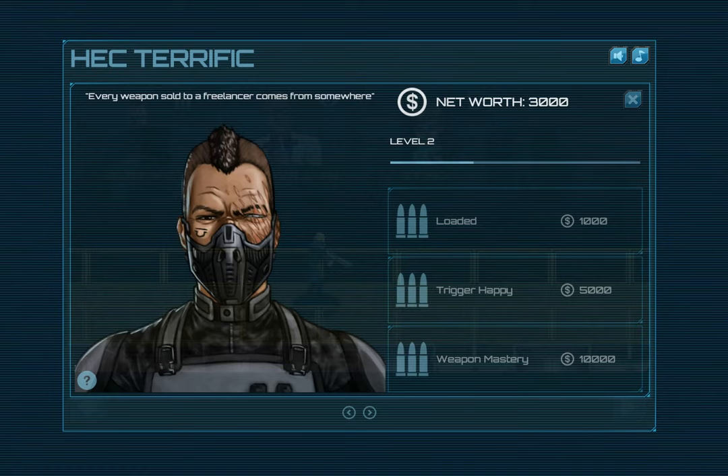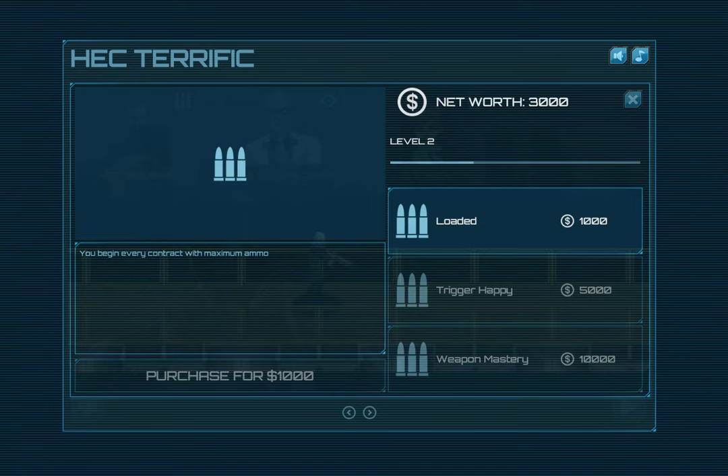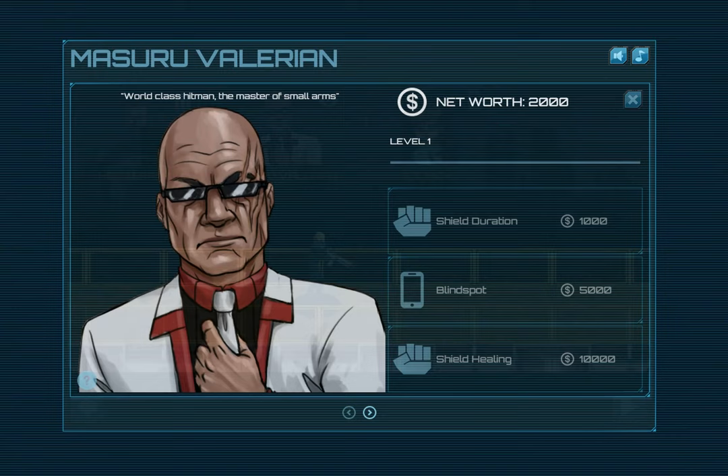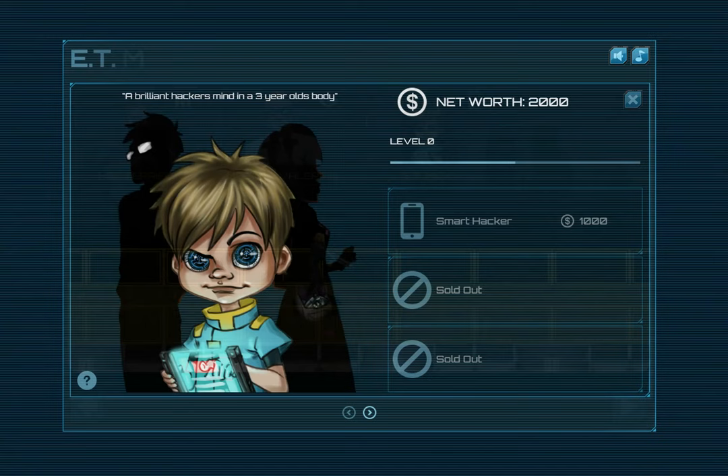In the future, you'll start with less and as you increase your loyalty with the vendor you'll get more unlocks. So let's take a look at the ones available to us right now. We've got 3000 in our net worth, so we can currently only buy Loaded. Loaded is pretty good though - begin every contract with maximum ammo, which is good for a weapons focused build like the one we're doing. We'll go ahead and grab Loaded. We can also take a look at our different vendors here.